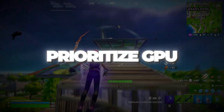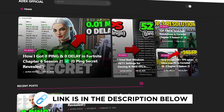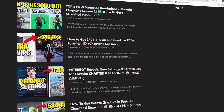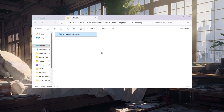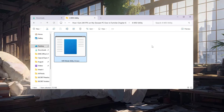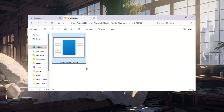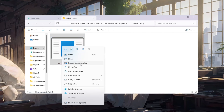Step 5: Prioritize GPU resources using MSI utility. You can download all the files in one pack directly from my official website — I've added the safe link in the description for you. Now it's time to focus on your graphics card (GPU), because Fortnite depends heavily on GPU power. Slow PCs usually struggle with stuttering and lag because the GPU is not prioritized. To fix this, open the MSI utility tool from your boost pack.